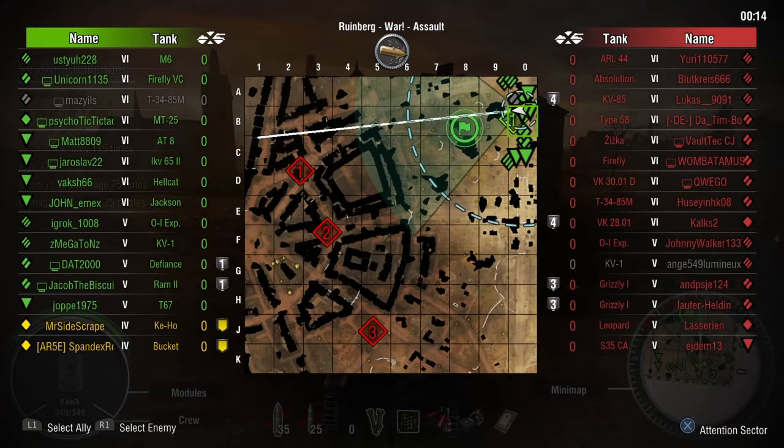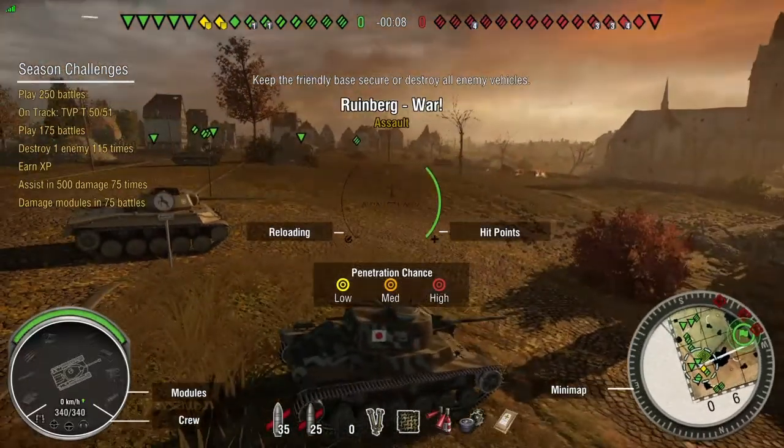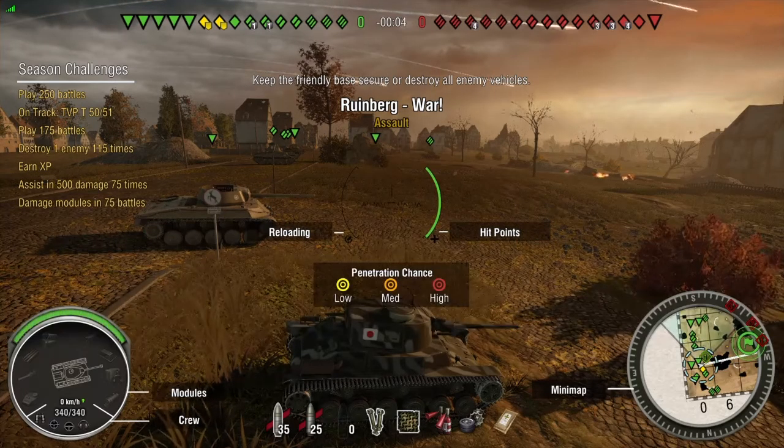We're the only two tier 4s; the enemies have none, and then it's a tier 5 and 6 game on Ruinberg. The last low-tier tank you saw me play was Luchs because I was grinding the Leopard 1. At the same time I started going up the STB-1 line, hence why I'm playing this thing.